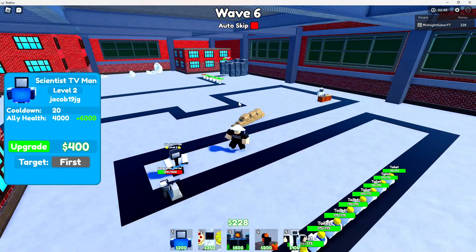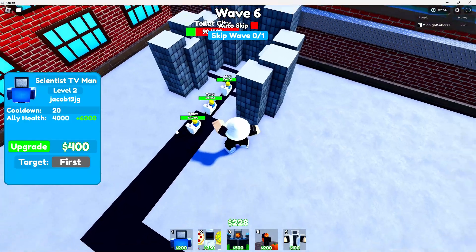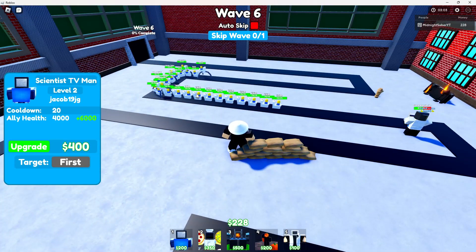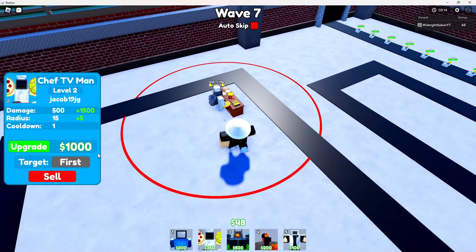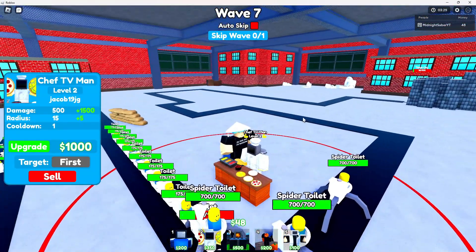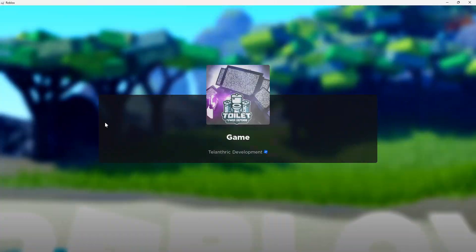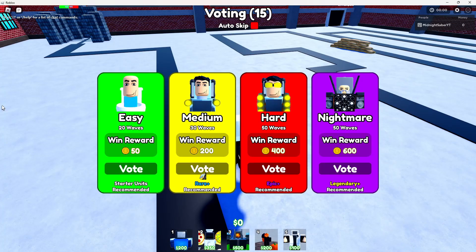I'll try and upgrade him. My base HP isn't looking too sturdy right here — it's only at a third HP. If any spider toy gets by, or like three normal toys, we are gonna be dead. I can almost upgrade him now. Hopefully he can attack now — maybe they made a bug, or maybe they actually did that intentionally. He's still not even shooting; I don't understand this. I'll try and get him to maybe level four to see if he attacks then. I don't know if he's bugged or something — he's just not attacking.